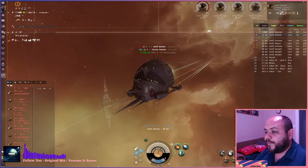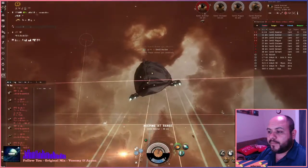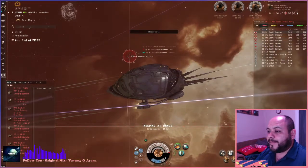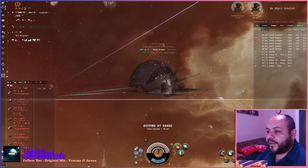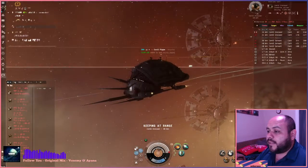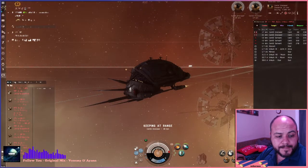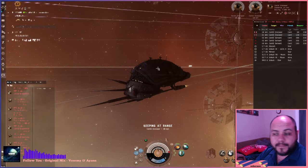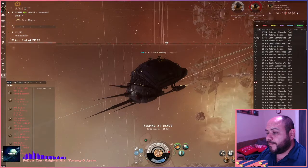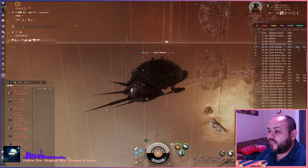Now we're just going to go out to this guy next. Nope, don't think we got the spawn either. Keep range on this guy, make sure we're going to shoot this guy — this happens to be a good target of opportunity. And this guy. Nice, so go out to this guy next. Actually a lot of belts spawning in here, for anybody wishing to do some mining.